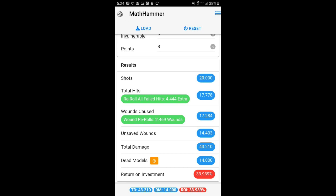With that it calculates the results. Out of 20 shots, after factoring in rerolling all failed hits, the estimation is 17.778 hits. For wounds it suggests there are about 2.5 ones to reroll, and on unsaved wounds it suggests 14 wounds go through — doing a total of 43 damage and killing 14 models. It also gives you a return on investment metric, which just takes the total points you're removing from the board versus how many points you spent. I wouldn't focus too much on that since cheap units can have a huge impact, but it's a nice thing to have.